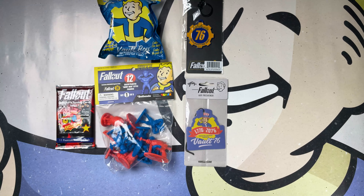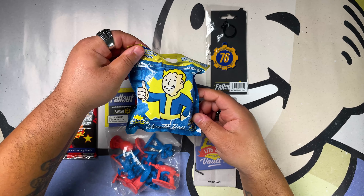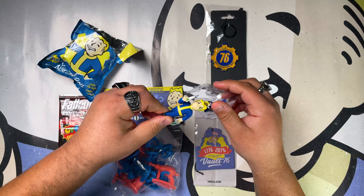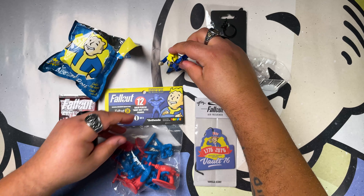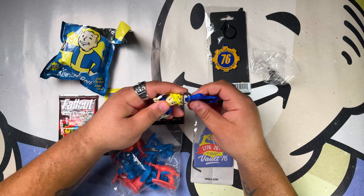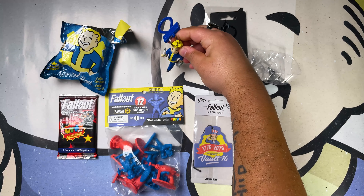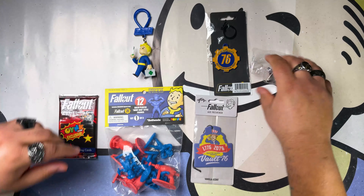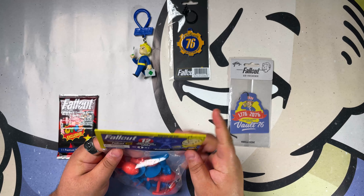What shall we open first? Let's go with the Vault Boy backpack hanger. Well, that's pretty cool, and this is from Fallout 4. Let's see if it stands on its own — probably not. I might actually remove the hanger and see if I can get it to stand on its own, put it with the rest of the small Funko Pops. Anyway, so we got the hanger. Let's check out some of those figures.